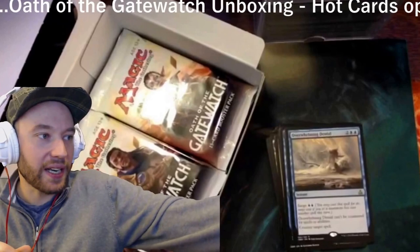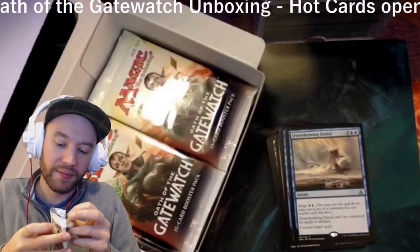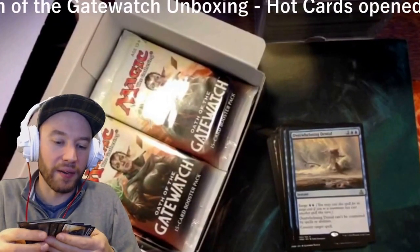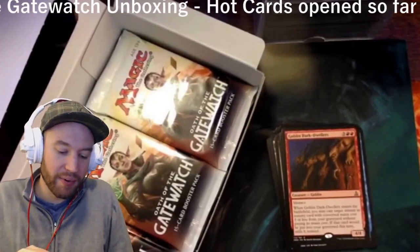I wanted to do an unboxing and there was a snowstorm here, so I haven't had a chance to go shopping. I really need a tripod for my iPhone and use the same software. Next rare: Goblin Dark-Dwellers — two red and three colorless goblin, a 4/4. When it enters the battlefield, you may cast an instant or sorcery card with CMC three or less from your graveyard without paying its mana cost, then that card is exiled. That card is pretty good.